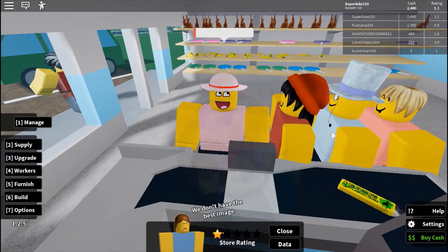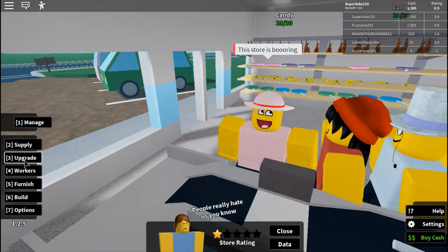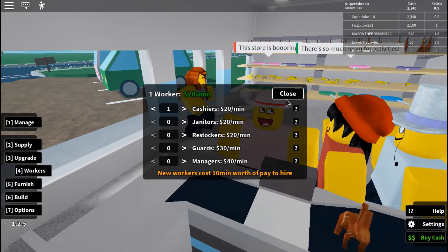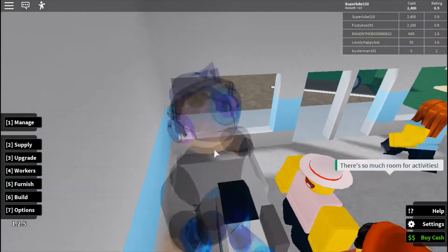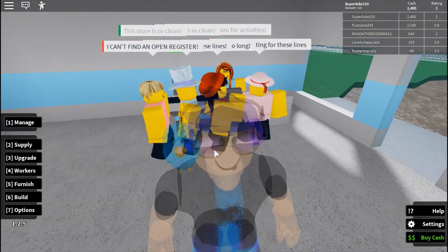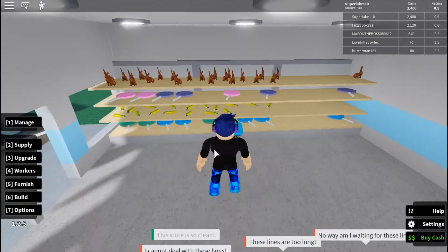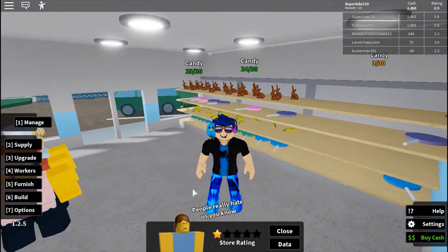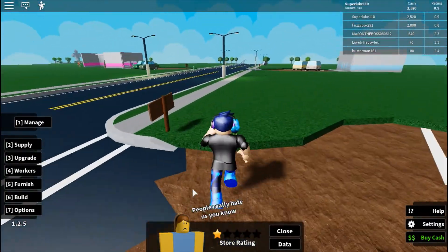This is a bit boring just standing here, so if you go to Workers you can hire people to do stuff. I'll hire this worker as a cashier — there we go. A customer says 'these lines are too long, I can't find an open register.' People aren't too happy with the shop right now, but that's what happens when you first start out.